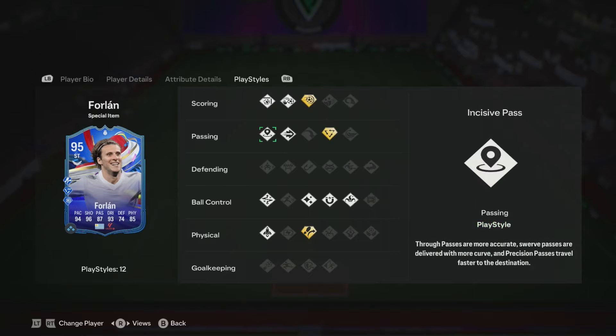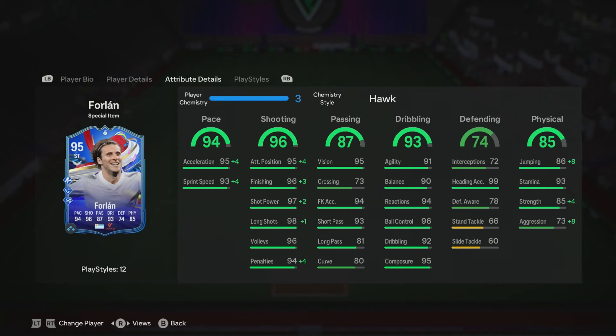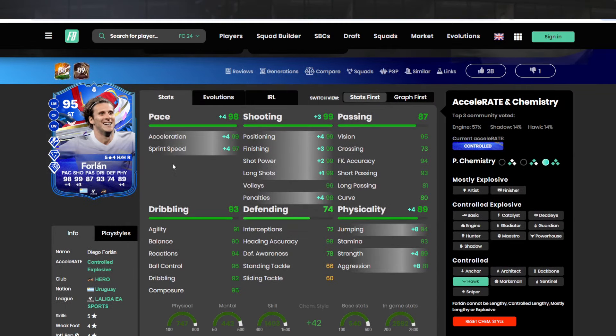We've got finesse shot, chip shot, power shot plus, ticker tacker plus, ping pass, incisive, technical flare, first touch, trickster, traveller plus, and quick step. For chem styles we've gone for a Hawk to maximize finishing and shooting. On Futbin he comes up to 98 pace, 99 shooting, 89 physical — makes him into a 97 rated striker. We'll cover prices, chem styles, best position, and how the upgrade works a bit later.